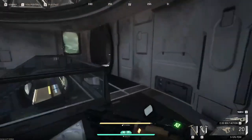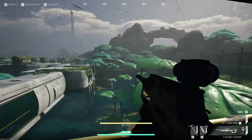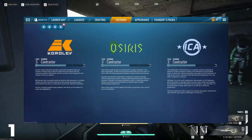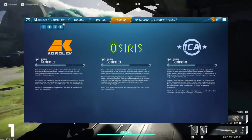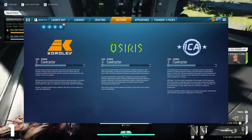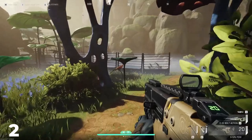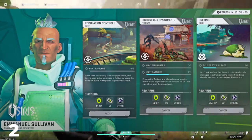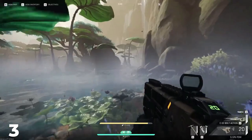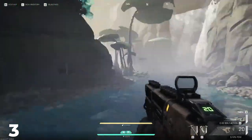Once there, you loot materials and complete missions for three different factions that will gradually allow you to craft and purchase better gear. There are three factions: Korolev, Osiris, and the ICA. Completing missions with each of these will level up these factions, and as you level up the factions you'll gain access to better weapons and equipment to purchase from each faction in the space station. Missions normally require you to either loot specific items, drop certain items off at a specific location, or kill AI or players either in a certain location or with specific weapons. You can also level up factions by selling items to them, which will earn you faction experience. The rarer the item, the more it is worth and the more faction XP it will earn you when you sell it to them.